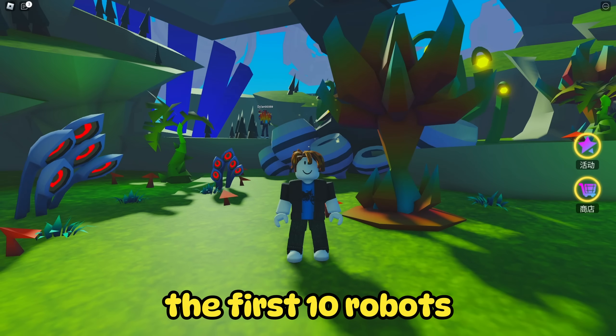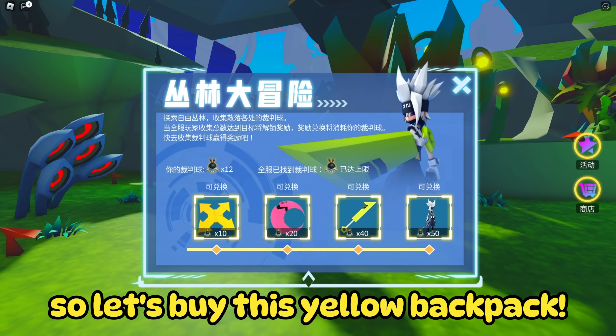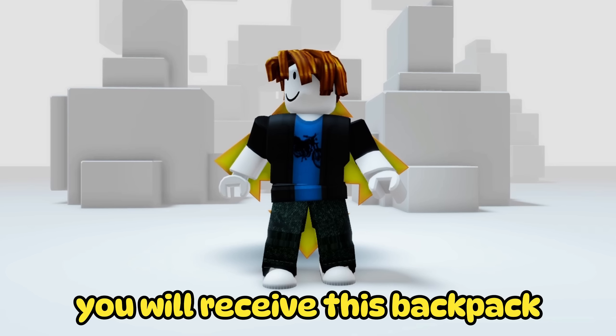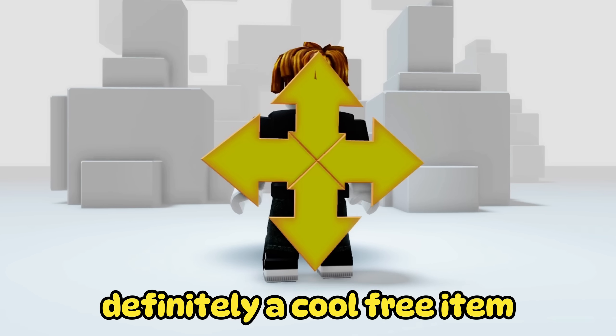Once you have collected the first 10 robots, you have the option to purchase your first free item. So let's buy this yellow backpack! Easy peasy! You will receive this backpack in the shape of yellow arrows. Definitely a cool free item!